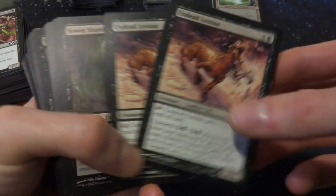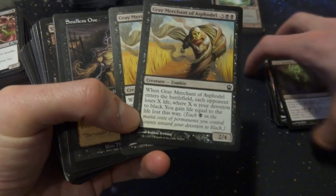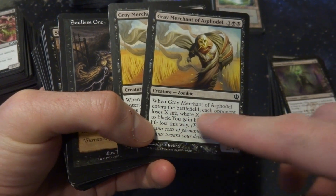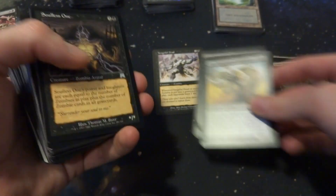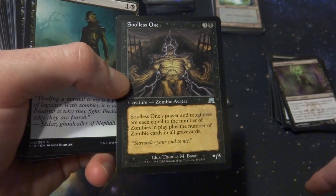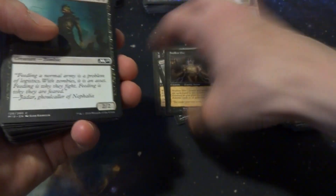Zombie Cat needs red mana — no. Sewer Shambler has Scavenge, not too bad. Gray Merchant of Apostle is fantastic — costs 3 and 2 black, whenever it enters the battlefield each opponent loses X life where X is your devotion to black, and you gain that much life. They recently reprinted it too. That's a very possible inclusion. Soulless One — power and toughness equal to the number of zombies in play plus zombie cards in all graveyards. With 5 in play and 5 in the graveyard, it's a 10/10. I'm thinking about including that.